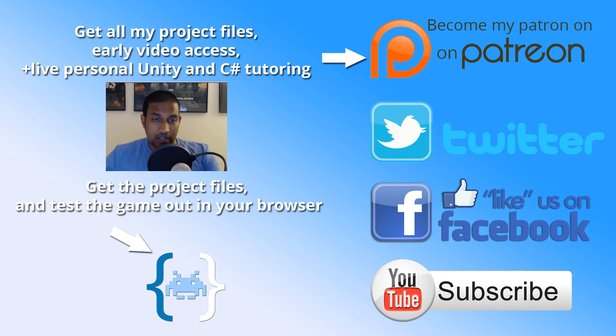Besides the actual A-Star algorithm, we will also be adding a debugging class. The debugging class will make it easier for us to test and see if stuff works — it will help us color the tiles so we can see which are neighbors, which are on the open list, which are on the closed list, and so on, just to make it easier to see if something is wrong in our pathfinding. The debugging class is not part of the game; it's simply something we create to understand what's happening.